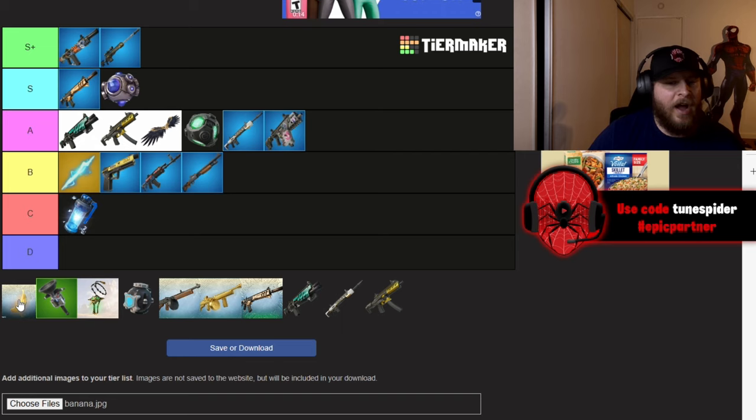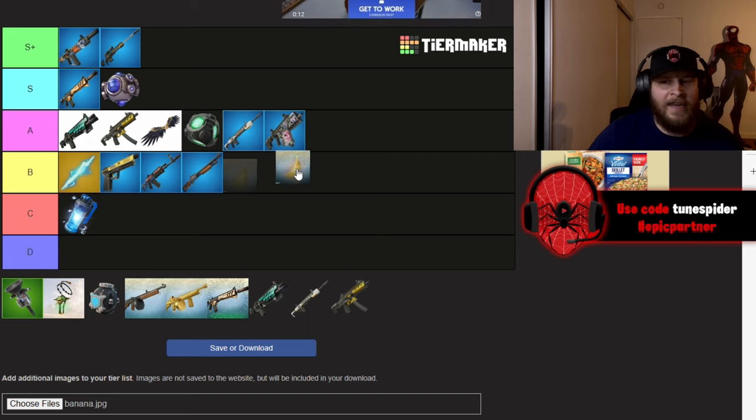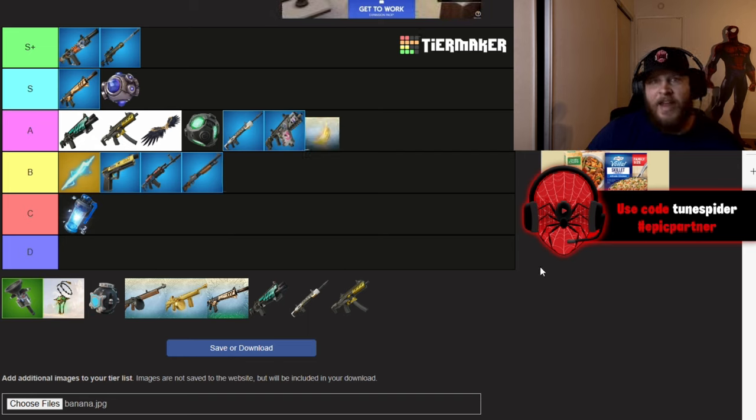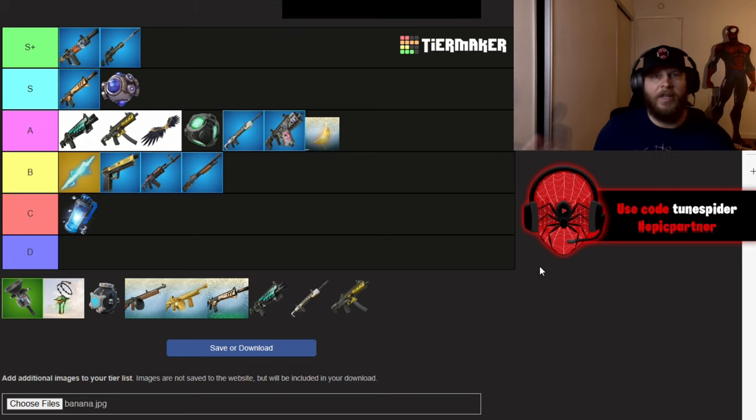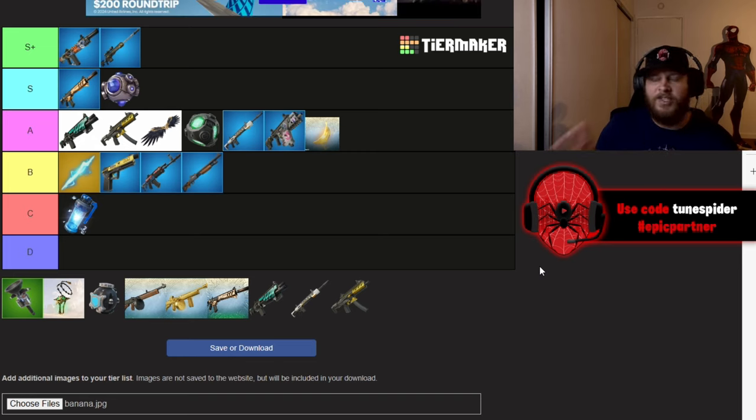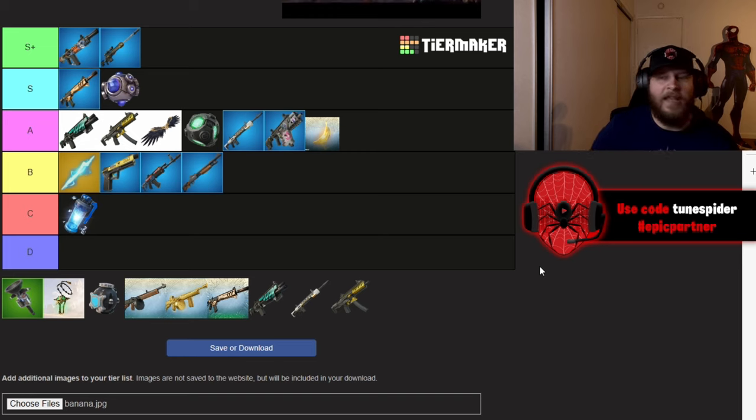The new Banana of the Gods is going in A. At first I didn't like it — I thought it was kind of pointless — but when I've used it in the storm and it's quickly gained my health back and let me run faster and jump higher, it's actually a pretty good item. I wish the speed and jump boost stayed a little longer, but it's a pretty unique item for this season.